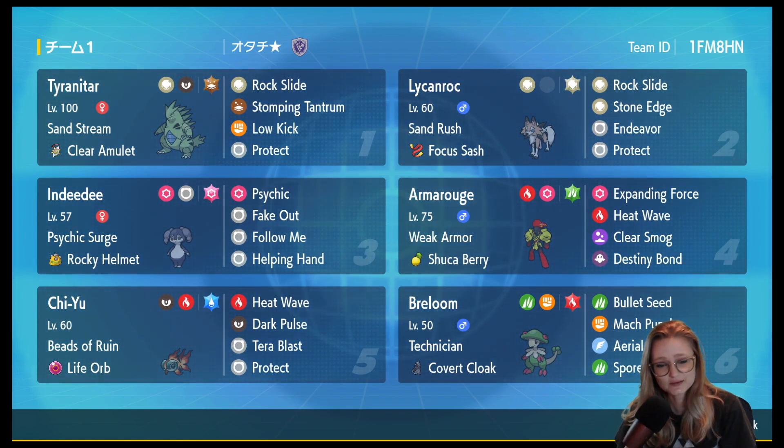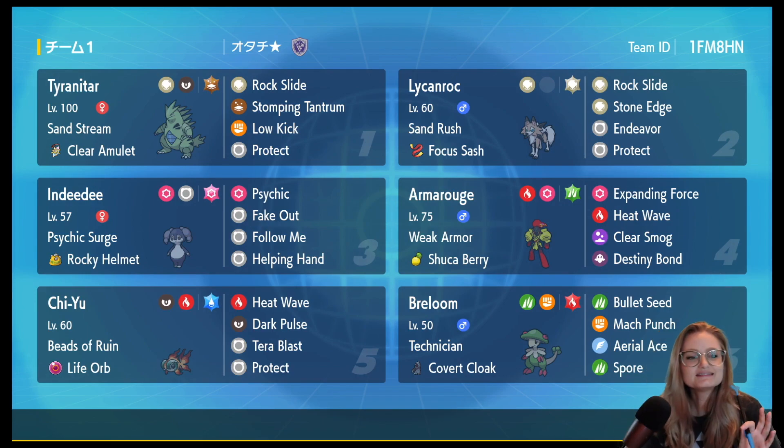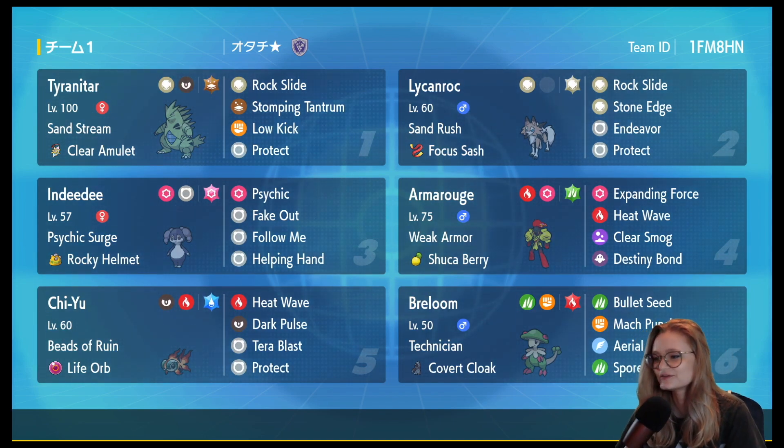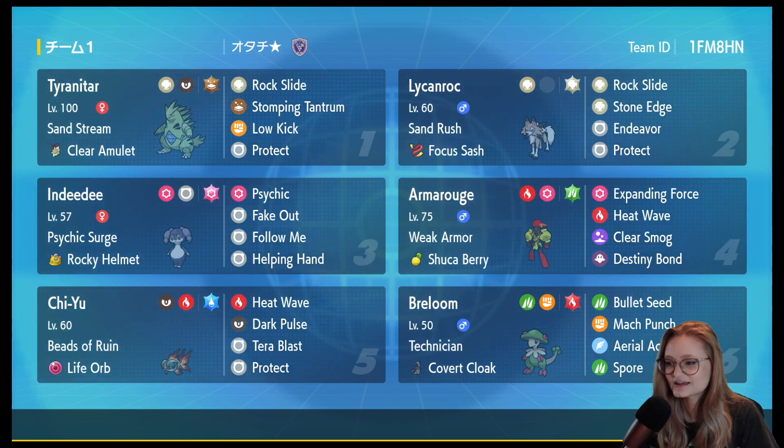Clear Smog to help deal with setup mons and Dondozo. And why does this Indeedee have Fakeout? Indeedee doesn't get Fakeout — well, it gets it as an egg move, but why? With Psychic Surge up, you can only Fakeout levitate and flying types. I'm a little confused, but the Armarouge is also running Clear Smog for setup mons and Dondozo, plus Destiny Bond, which I think is pretty cool.